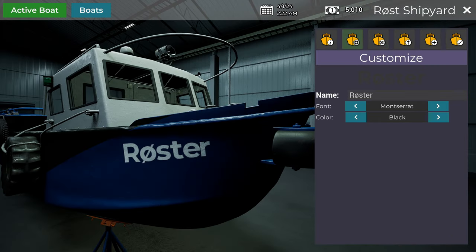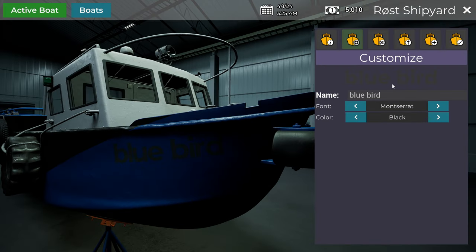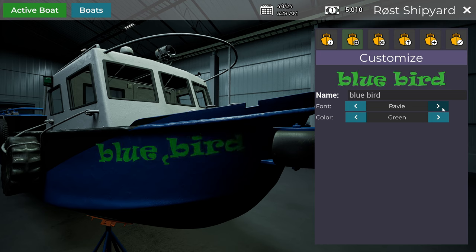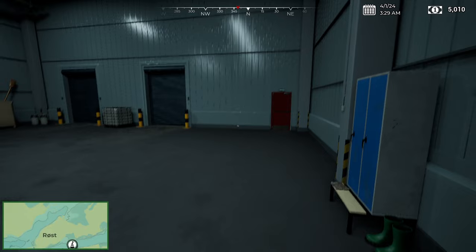We're gonna make the name - what should I name it? I named it Bluebird because I think that's fitting. How many colors we got - white, red, green, blue. Blue is not gonna work. Red looks pretty cool. I think green looks pretty cool. Yeah, that's pretty cool. I also think we aren't gonna really upgrade anything.